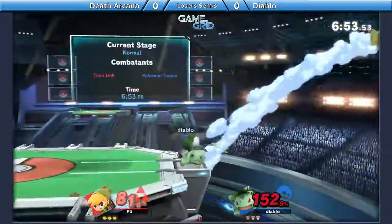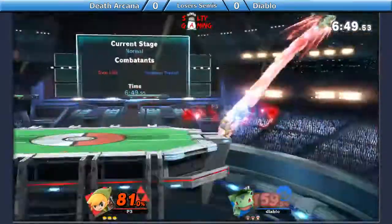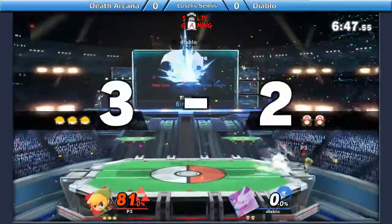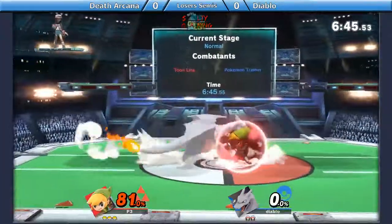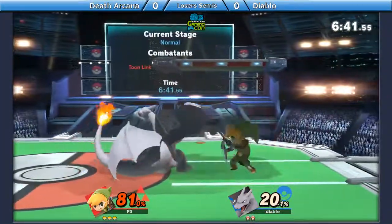Drop shield — oh, that was an uppercut that he missed. Z-drop. I think you can act out of anything else. Z-drop, but he reverse beats the up B and he goes off the stage, gets the up B kill, because Ivysaur was standing too close to the ledge, probably trying to down air him.